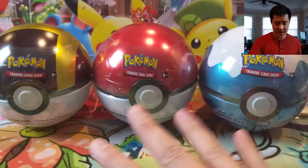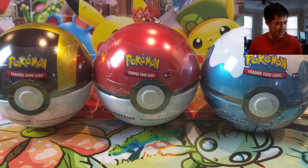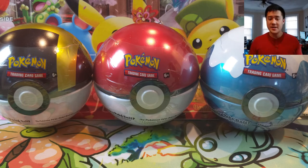Hey all, Turtle here coming at you with another Pokemon opening. Today we have the rest of our new products dropped recently — we got the Toxicity box as well as three Pokeballs. I actually had two of these but my girlfriend had a family friend with a birthday coming up, so she could give one of the boxes to him. Instead we're going to open all four of these and start by speeding things up and getting everything opened.